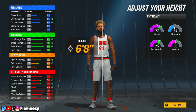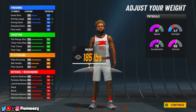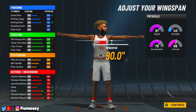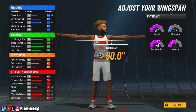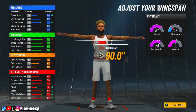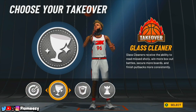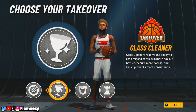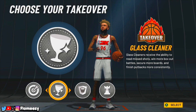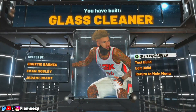For body shape, I like to go solid on pretty much every build. Height, you want to go 6'8" for more speed and a slight boost to your three-ball and some defense. Go minimum weight and max wingspan. At 99 overall, you'll have an 81 three-ball with Hall of Fame shooting badges — you're going to be sparking if you have a good jump shot. For takeovers, the only two I recommend are sharp and glass takeover. I'm going to go sharp takeover. And as you can see, you have built a glass cleaner in NBA 2K22.